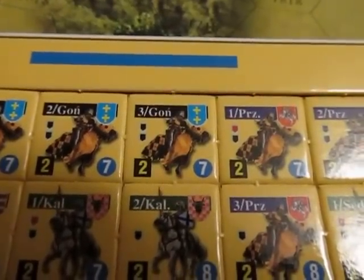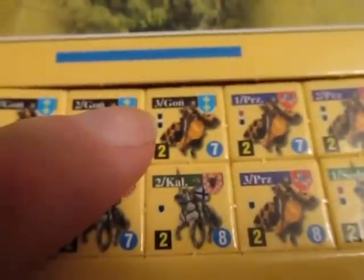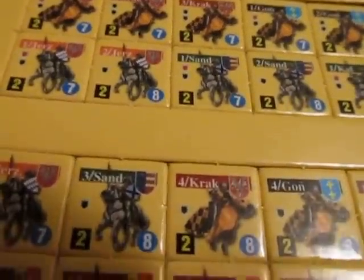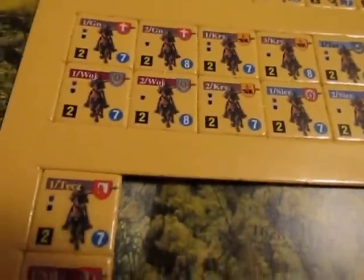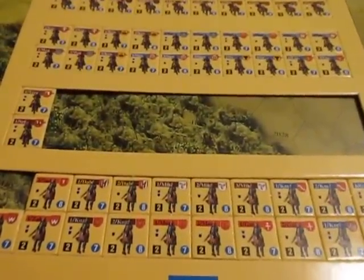Let's take a look at some of the counters. These are the Polish counters — let's wait for the camera to zoom in a little bit. There we go. You can kind of see heavy cavalry; the two shields indicate it's heavy cavalry. One shield indicates medium cavalry. You've got a few different cavalry poses — a big mix of heavy and medium cavalry. As you can see, many of the counters end up falling off the sprues by the time they get to me.